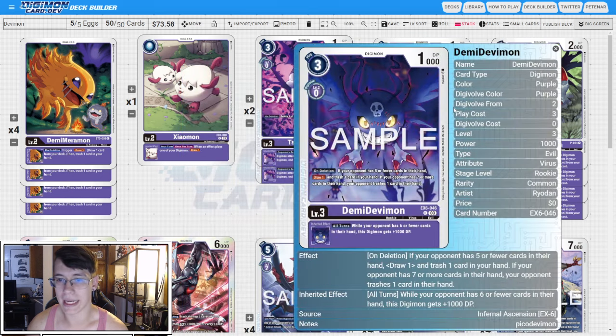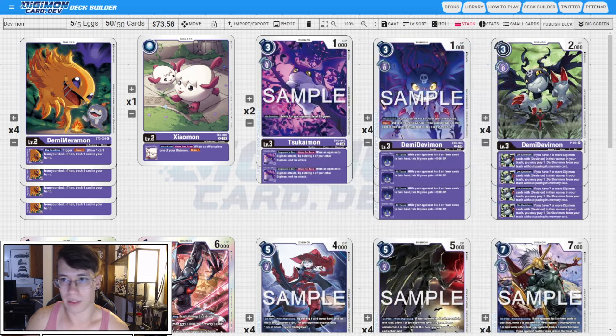Four copies of the new EX6 Dan Devimon. On deletion, if your opponent has five or fewer cards in hand, you're going to draw one trash one, and if your opponent has seven or more cards in their hand, they're going to trash a card in their hand. This is one of the main ways we're going to force our opponent to start discarding down. The new support really revolves around forcing your opponent to discard cards and then netting value when they don't have a lot of cards in their hand. The inheritable gives 1k DP when they have six or fewer cards in hand, which kind of comes up, kind of doesn't, but that on deletion effect is really good for us.